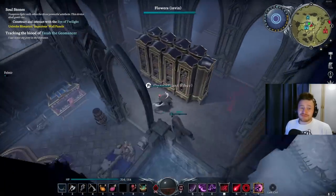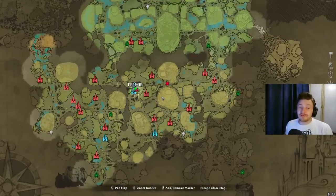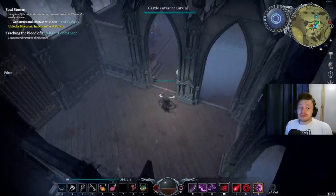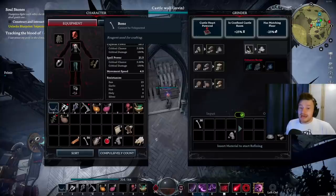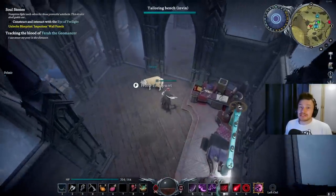Another crucial early resource in V-Rising is grave dust, which is actually pretty easy to acquire once you learn how. The first way is by going to any cemetery location on the map, like the forgotten cemetery at the bottom — killing mobs there or destroying pots and crates will drop grave dust. The other way is using bones in the grinder: 75 bones gives you one grave dust if you have the right floor, or 100 bones without it. As you rack up bones you can get yourself sorted with grave dust early and start making better gear.